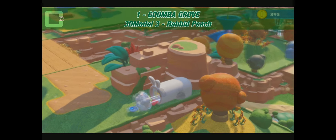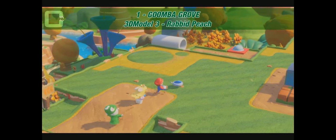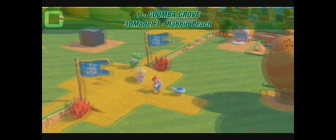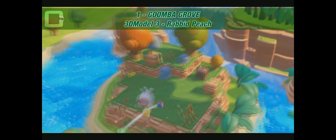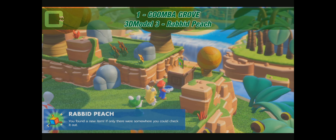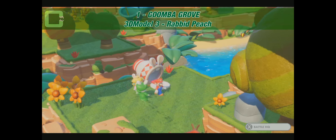You should get to a chest — it will be a chest. Just hop in and here it is: 3D model number 3, Rabbit Peach. Now we go back and continue.